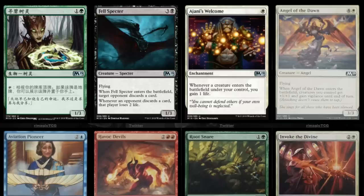Fell Spectre — three and a black, flying. Whenever it enters the battlefield, target opponent discards a card. Whenever an opponent discards a card, that player loses two life.